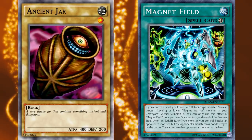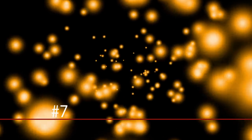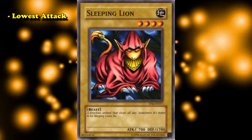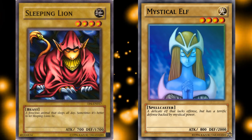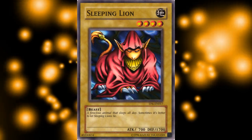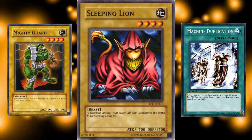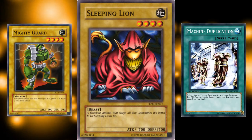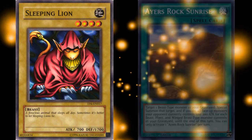That won't be the entire list, but that will be how 8 spots on the list were chosen, as there are only normal monsters up to level 8. Number 7: Sleeping Lion. Out of all the level 4 normal monsters, Sleeping Lion has the lowest attack for a monster with less than 2000 defense. Every other level 4 normal monster with less than 700 attack also has 2000 or more defense. Except Mighty Guard — but his attack is 500 exactly and it's machine type, so it's useful for machine duplication plays and is better for it. So with one of the lowest stat lines, Sleeping Lion is one of the worst level 4 normal monsters, even if its type and attribute have some decent support cards.